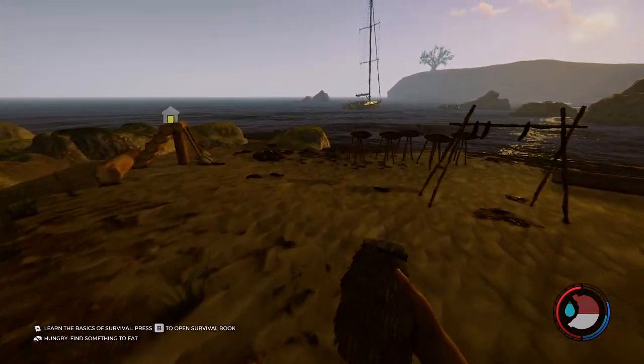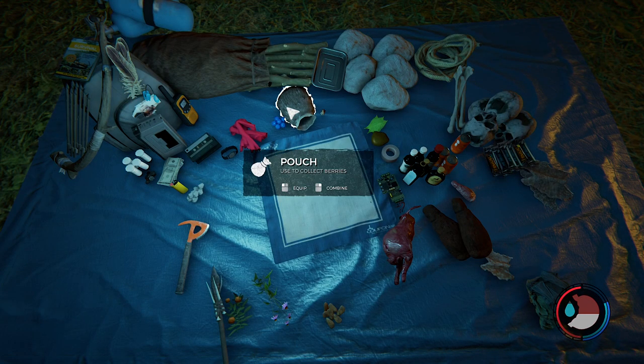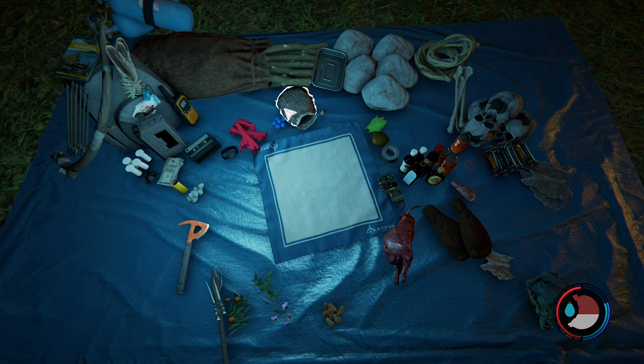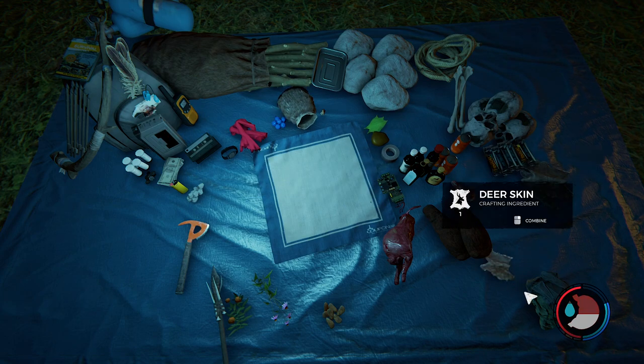The sun is setting on our epic journey of cannibalistic adventures. Let me see what I ended up making - I made a berry pouch and a stick bag. For the water skin I need two deer skins and I only have one.